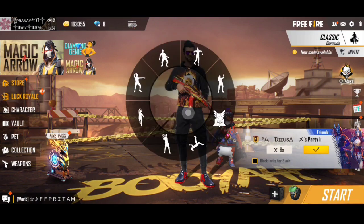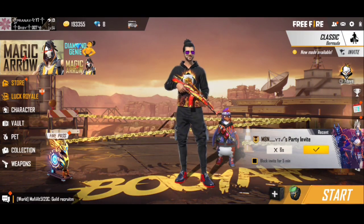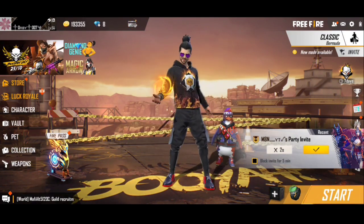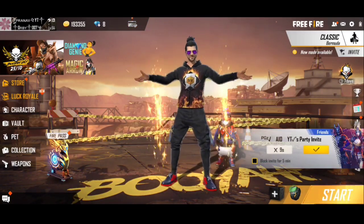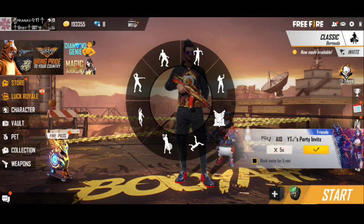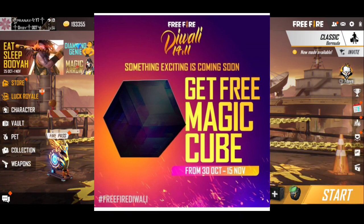On the 30th and 14th we are in this new record. You click on the event and the free-night emotes are opened — it's called the Magic Cube. Then you will click on a banner on the free-night Magic Cube, click on the date, and start that event.